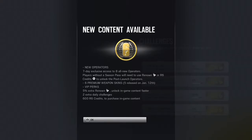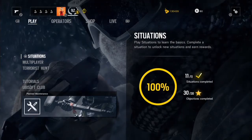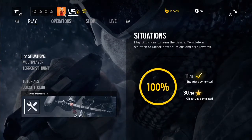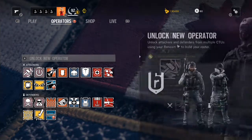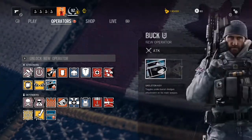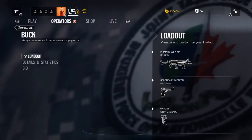Alright guys, so here it is — the Black Ice DLC has launched. It is now February 2nd. We get two new operators: Frost and Buck, both Canadian operators. We also get a new map which I believe is a ship stuck in Hudson's Bay, so it should be pretty interesting to see what's going on with that. Let's take a look at Buck first.